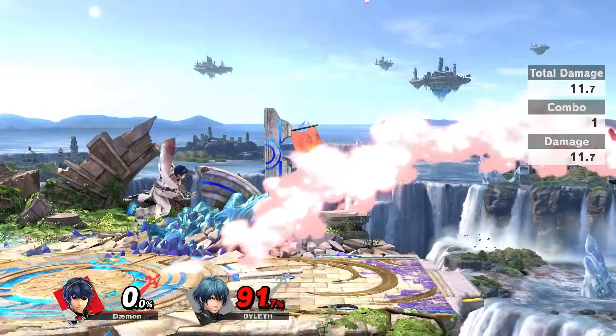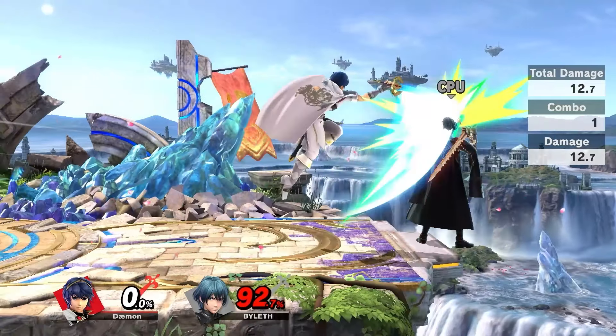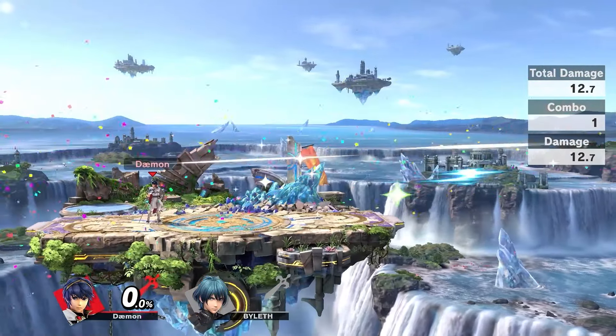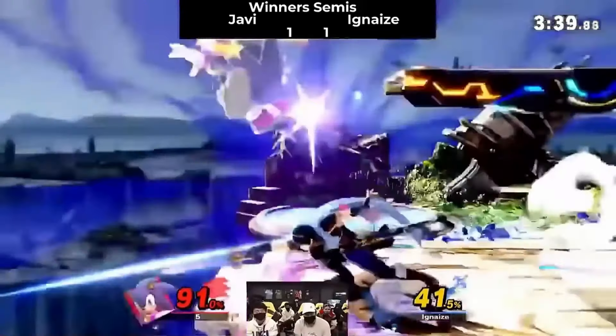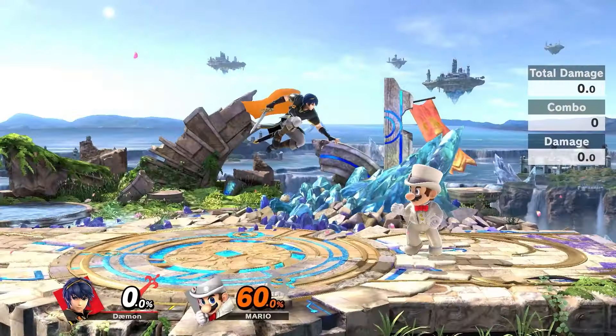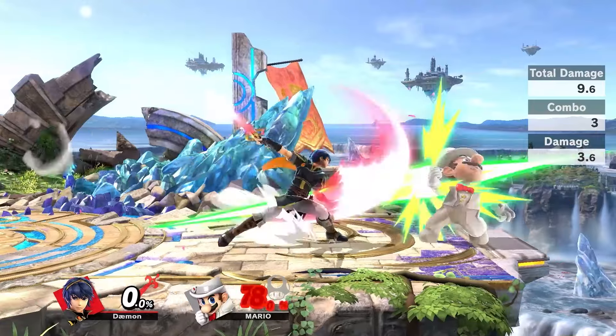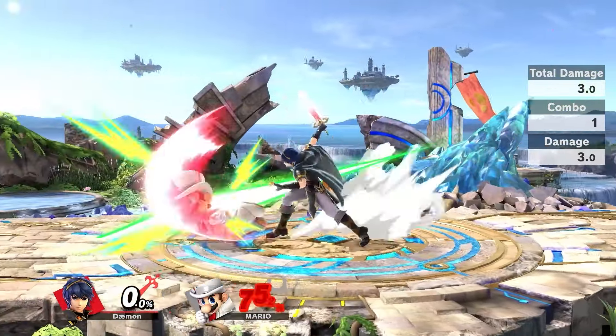Dancing blade is an amazing kill option and somewhat hard to hit consistently. Timing dancing blade can be hard, but it's not all that bad. To actually hit the tipper, I recommend either reacting or practicing the tempo at which you can hit — understand the speed at which you can let the move swing. If you throw a completely spaced side special then you probably won't connect the last hit, so if that happens, try to reset or react to an option.